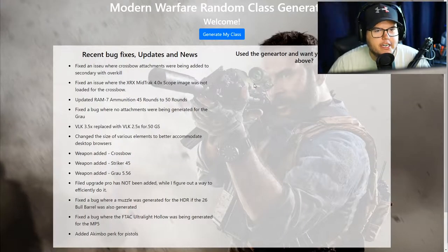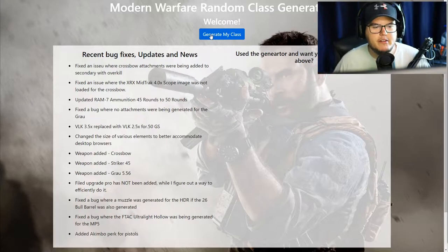Ladies and gentlemen, welcome to today's video. Today we're going to be using the Mono Warfare Random Class Generator again. If you guys don't remember this, basically it's a website. Let me go ahead and show it to you guys now. So it's this website where you go on here, you click Generate My Class, and it's just going to give you a completely random class.